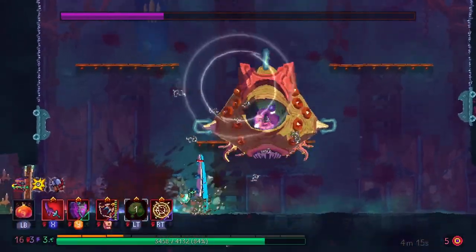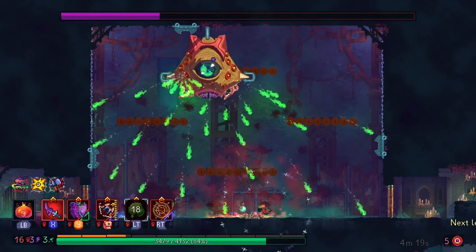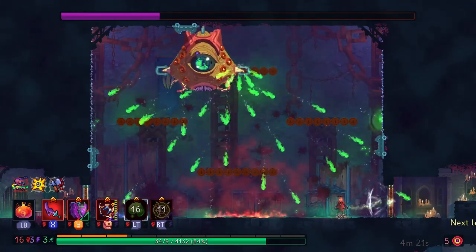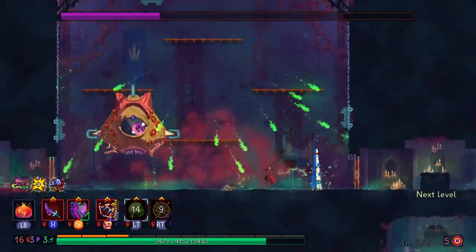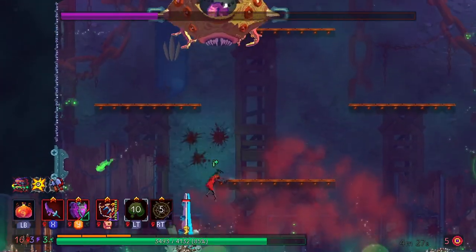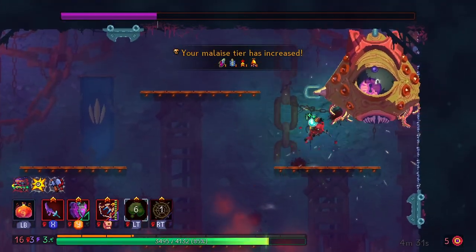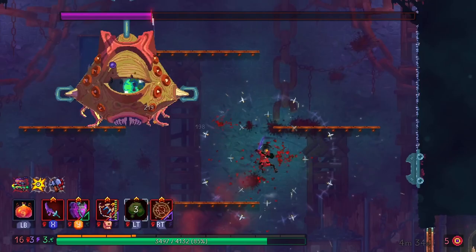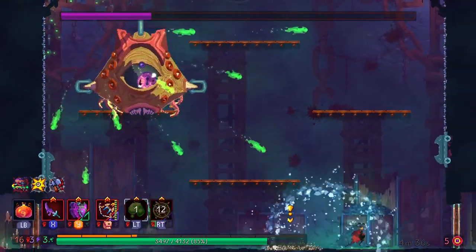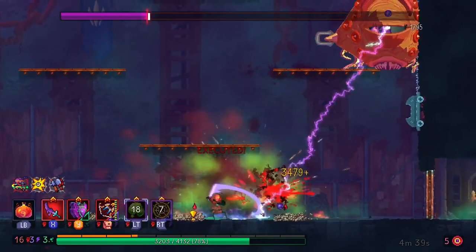If I can get through the first set of bosses with only one health pot use I consider that a success. If I get through with zero use then that's obviously the best case scenario, but I'm perfectly okay with just using one. We're being nice and patient — this is not a speedrun — not gonna stack tentacles again by mistake.